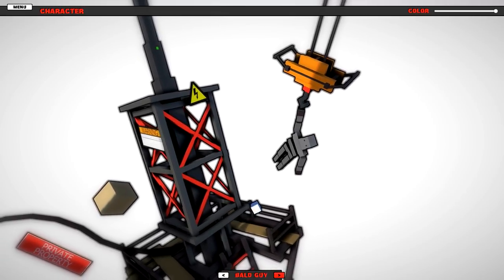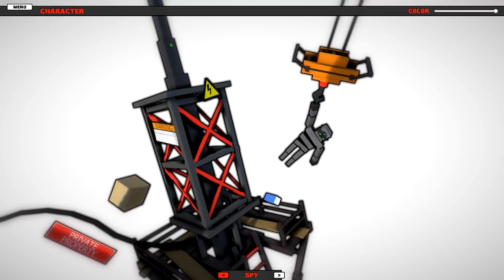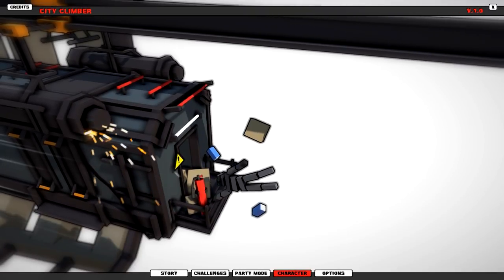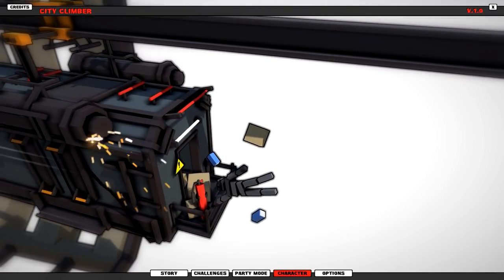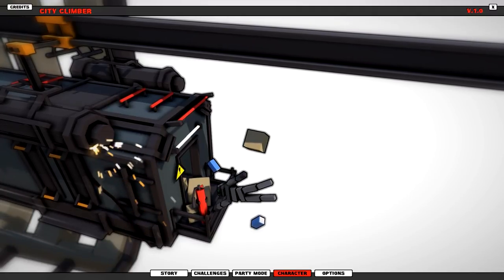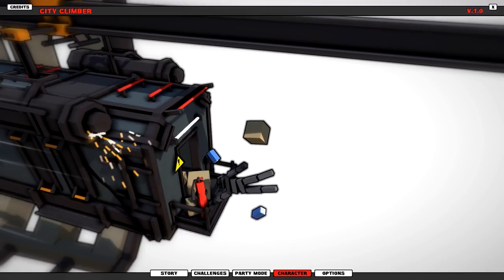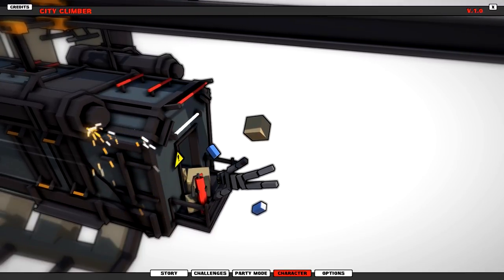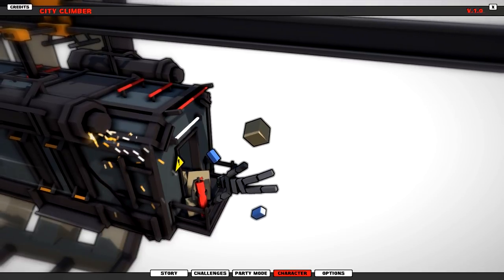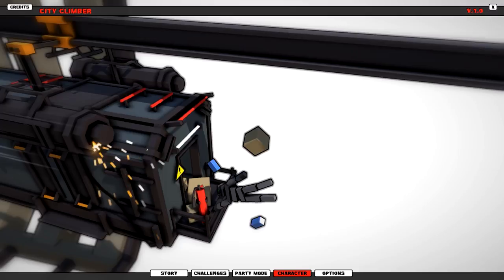We have the pirate, the lab coat, the surgeon, the bald guy, and the climber so far - I'm sure we'll unlock more in the future. I think we're gonna go ahead and call it for today. We beat some pretty difficult levels and hopefully in the next episode we'll be able to finish the game. I hope you guys have enjoyed City Climber - it comes out this Friday, all links and information are in the description below. Awesome game, I'm loving it - that's gonna be it for today, everybody!